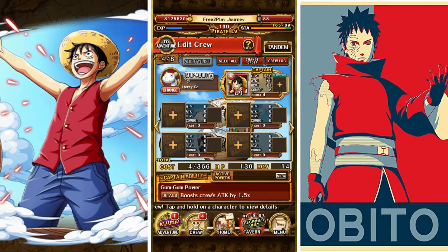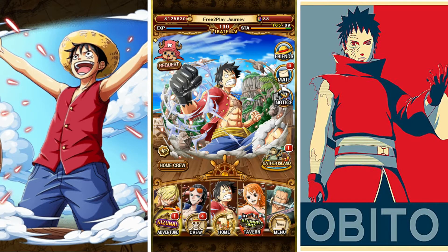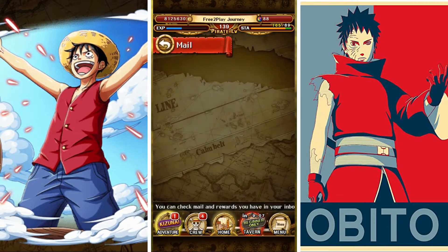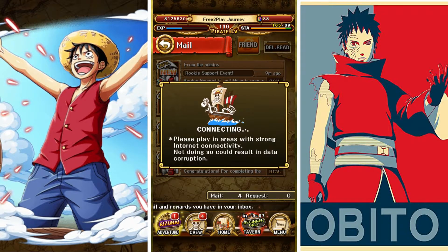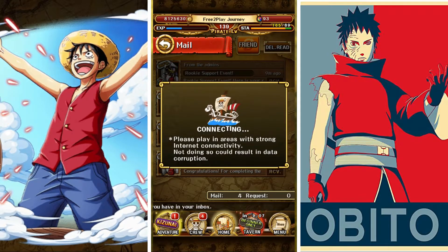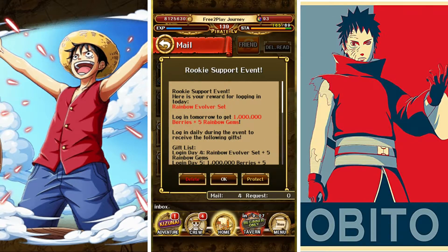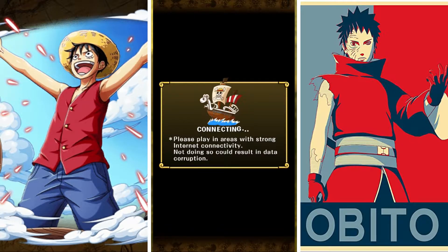Now I see we have some mail so let's check it out. There are more gems from the rookie support. We also have a rainbow evolver, and now we have two more tickets — maybe we can pick up some good units.